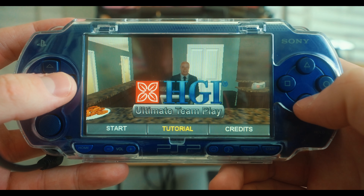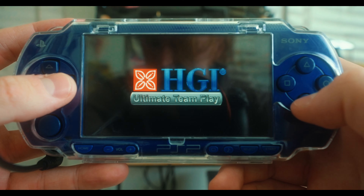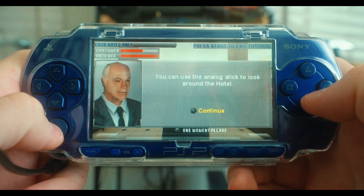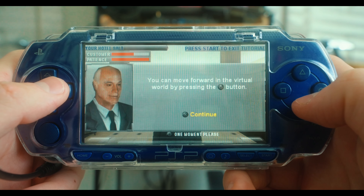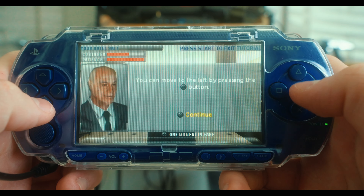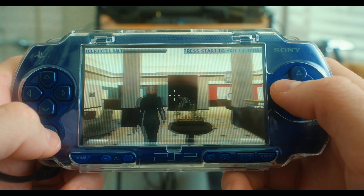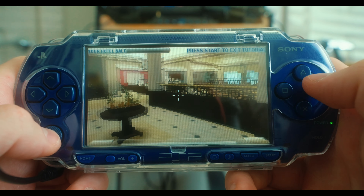Here we go with the tutorial — this is more of a free-roam kind of vibe going on here. You can use the analog stick to look around the hotel, and you can move around with the X, Circle, Square, and Triangle buttons. This is definitely not how I usually control the PSP.